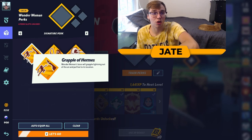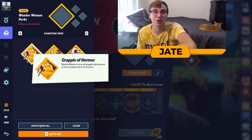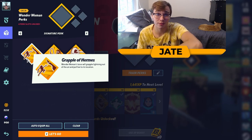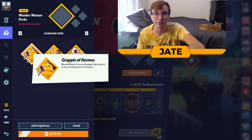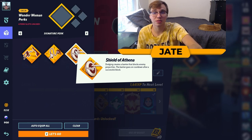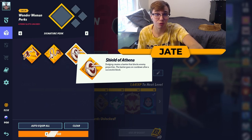The next perk is the Grapple of Hermes, which turns her neutral special into a grapple similar to Batman's side special. It grapples to a location in the air and pulls her there, then throws a small hitbox allowing her to combo off it. This perk primarily gives her more mobility, lets her go a little deeper edge guarding, and opens up new combos. The last major perk is the Shield of Athena — when you dodge, you create a barrier that blocks projectiles, which then goes on cooldown. This is generally picked against projectile characters or comps like Bugs Bunny or Velma. All three perks are viable in singles and doubles depending on matchup and preference.